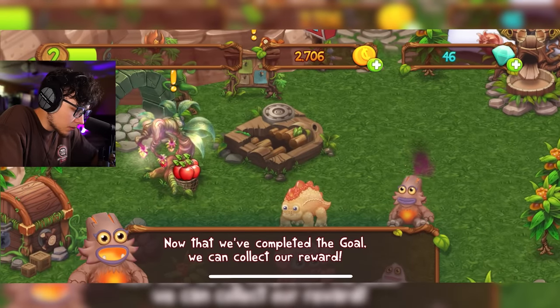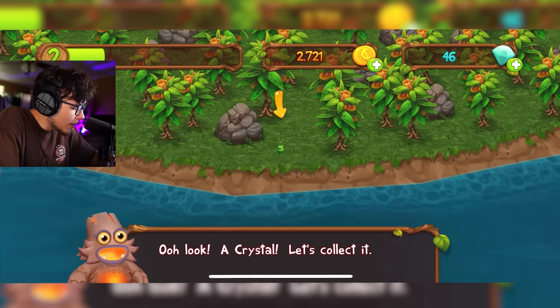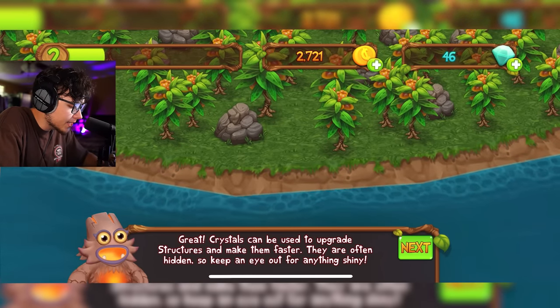Now that we've completed the goal, we can collect our reward. Let's go over here and collect this. Oh look, a crystal — what is a crystal? Wait, that is something that's new. Crystals can be used to upgrade structures and make them faster.